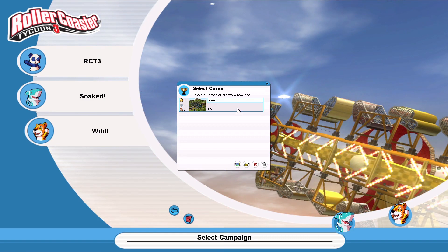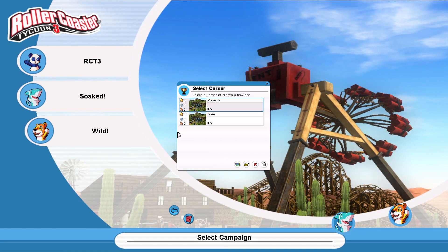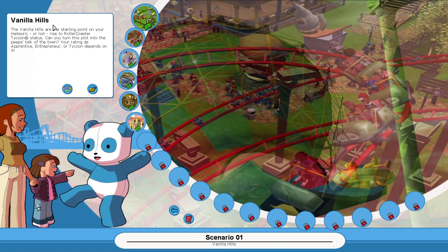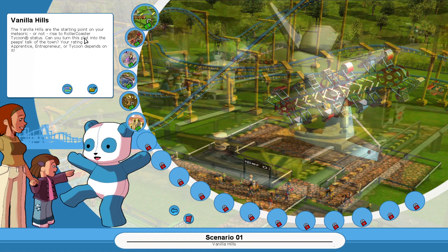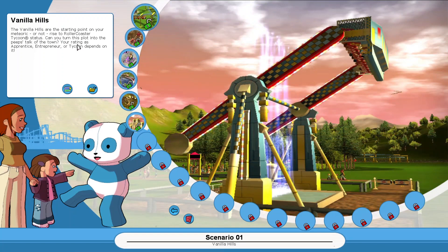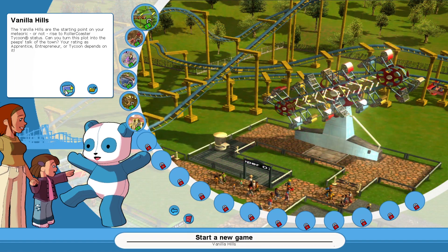I remember nothing. Alright, let's create a new one. Oh - load this career: Vanilla Hills. 'The Vanilla Hills are the starting point on your meteoric rise to Rollercoaster Tycoon status. Can you turn this plot into the peeps' talk of the town? Your rating as apprentice, entrepreneur, or tycoon depends on it.' Okay, start new game.